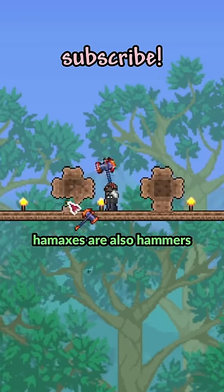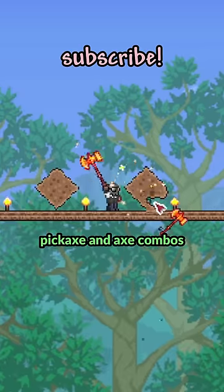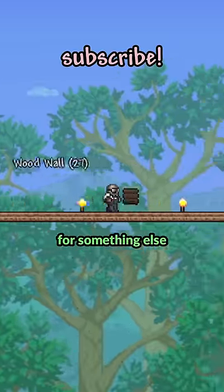Ham axes are also hammers, but there's only a couple of these. At a certain point you start getting pickaxe and axe combos, so there's not really a point to have a ham axe in there. It feels like hammers should be used for something else.